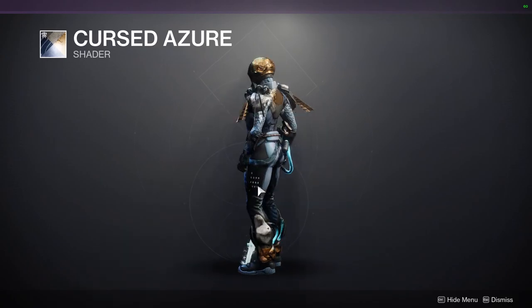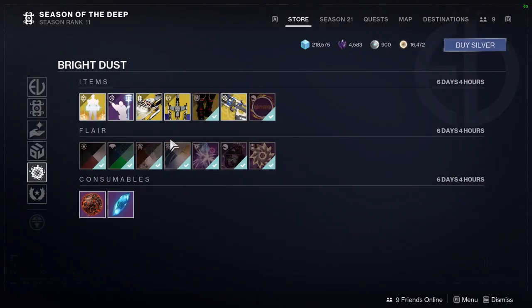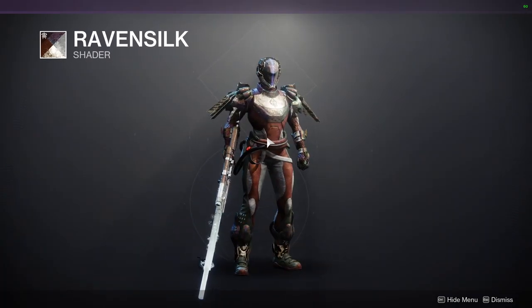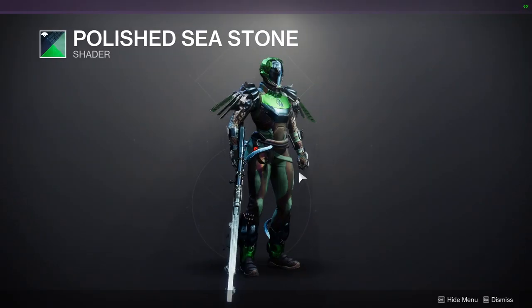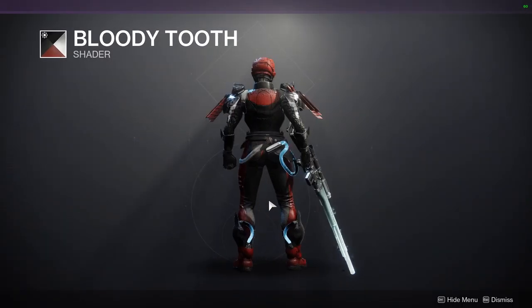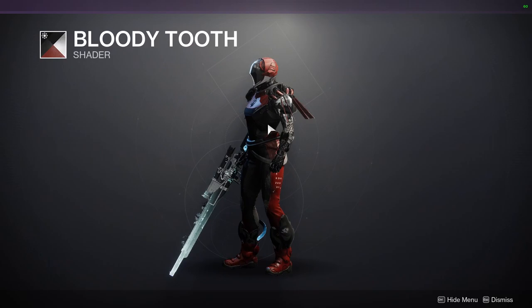Cursed Azur is a pretty good gold. This is from Season of the Splicer, so it's an okay shader — not bad. Another Season of the Splicer shader. This one's cool because it gives plate armor a very textured, old look. So this is definitely a good shader if you want to go for that look. We have Polished Seastone, which is like the Buzz Lightyear shader or a darker version of it. Bloody Tooth — this is a really good black shader. Definitely pick this up if you're interested in a black shader. Black and red too, but I really like the black in this one a lot. The red, not so much.